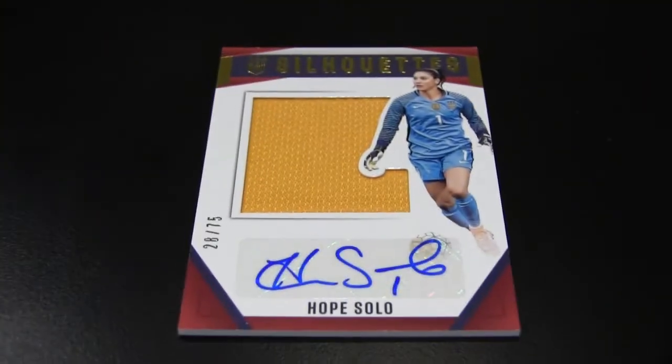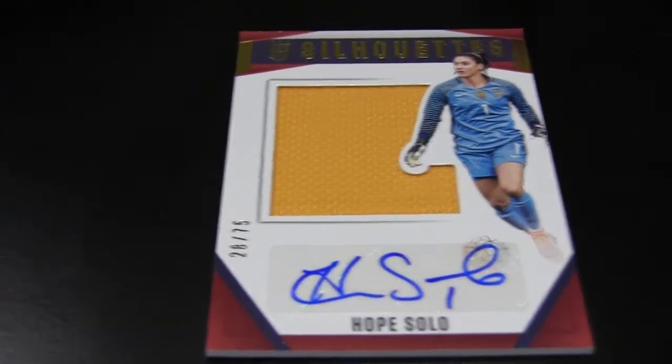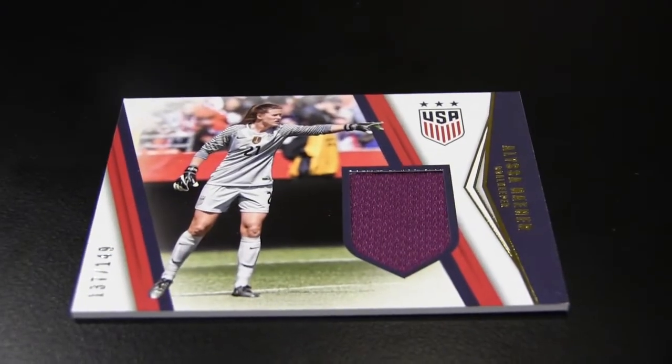Let's do the big reveal on one of the memorabilia cards here. And as I said, an auto could also be an auto mem. Hope Solo, numbered out of seventy-five. Most of the players are out of seventy-five. That's a nice big swatch. They probably each signed a hundred, then there are seventy-fives and twenty-fives — could be prime, patch, parallel, something or other. It's not a bad one to get. And here is one of Hope's backups, numbered to one forty-nine. So that is our auto and that is our mem.